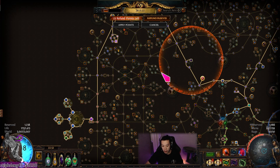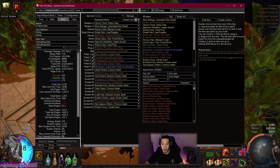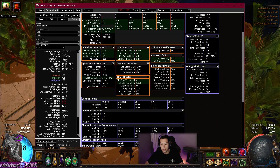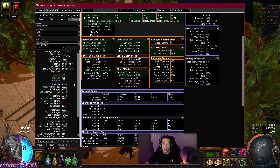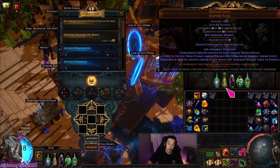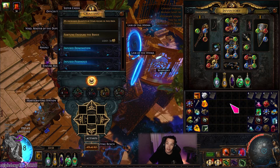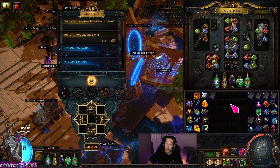A lot of times nowadays, builds are kind of like — you just put it into Path of Building. If you see you have high damage and your effective health pool is relatively high, then the build is pretty good. That's how it is for a lot of builds. But this build is kind of brand new. I had to really try out a lot of different items to make it work. Is this build really, really good and better than Spark aura stacker? Probably not, and I don't know if it'll ever be, but I'm going to try to make it work as well as possible within the confines of my currency pool.